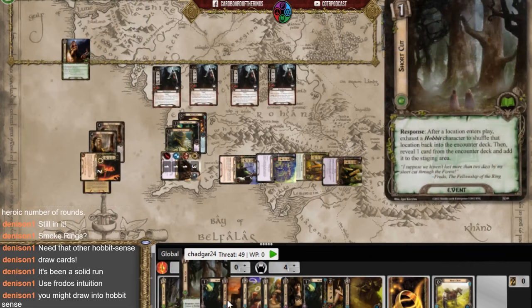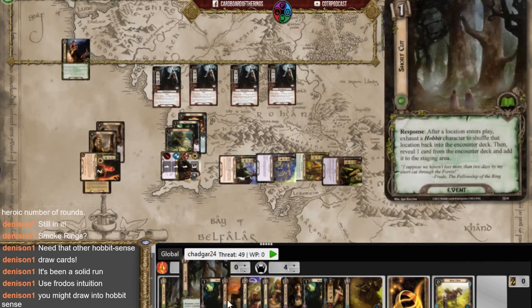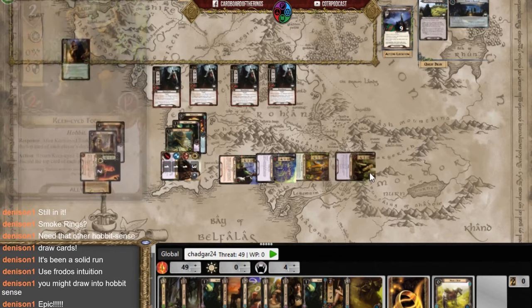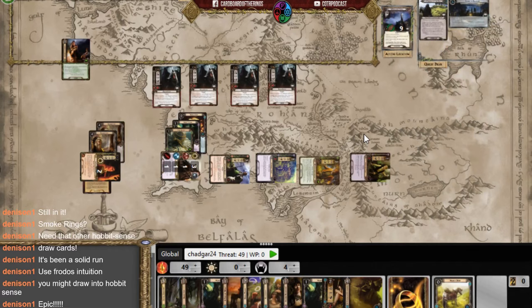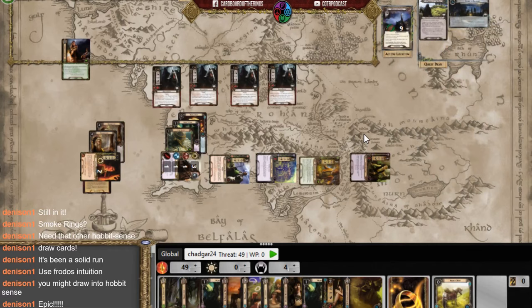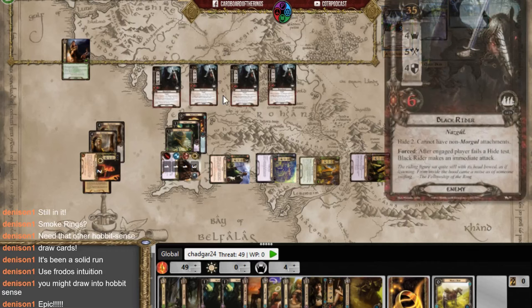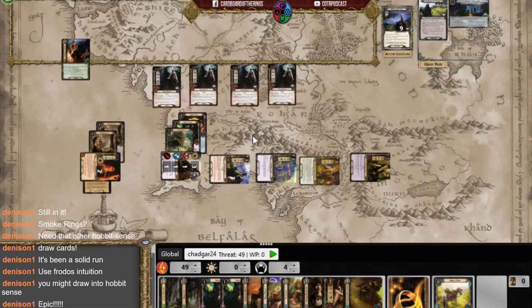A lot of people died, but I won! Holy crap, I think I actually won. I needed a lot of help — thank you, Denison. Even though I lost Rosie, Mary, Pippin, and Fatty, a win's a win. This was hard — that was a real struggle. I'm glad I stuck it out because for a minute I was getting so mad. Every time I tried to do something the encounter deck gave me another Nazgul or put it back in the staging area.